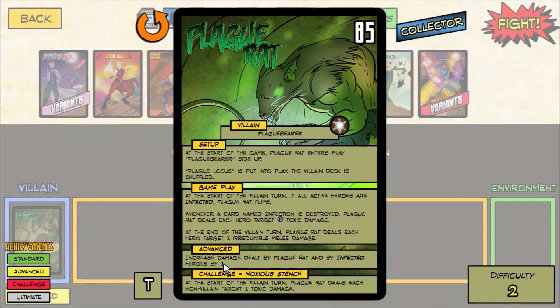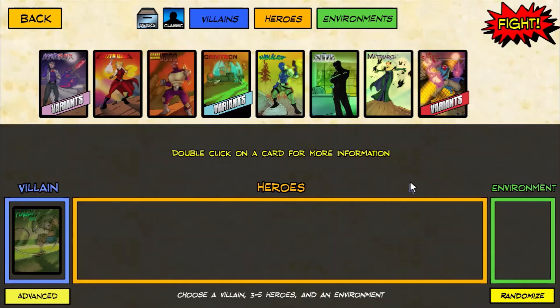Plague Rat's Advanced Condition: increased damage dealt by Plague Rat and by infected heroes by one. That can be a blessing and a curse. Infected heroes deal themselves and occasionally other heroes damage, but their damage to Plague Rat also gets increased. Increasing the damage dealt by one is not the end of the world, but it definitely makes things more intense and can ramp up that whole damage race thing you've got going on with him.